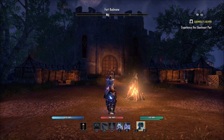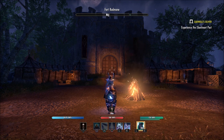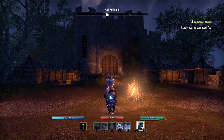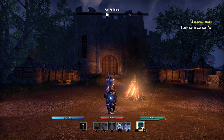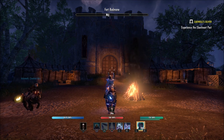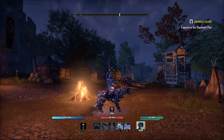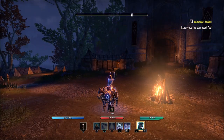Oblivion portals are the new thing in the Blackwood chapter. You can think of them like Dolmens or other world events in-game. The difference is that Oblivion portals are very random — they're a random spawn, they're going to make a lot of noise, and you're going to be able to hear them. Make sure that when you hear one or see one, you hop in. It's a big group event with a lot of people, and that's where a lot of companion gear drops. I like the idea of them being a random event instead of on a certain timer or rotation — it makes them a little more unique.